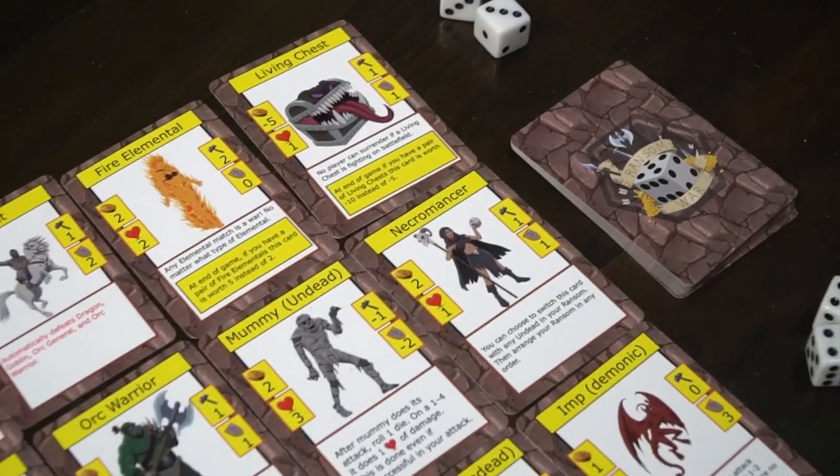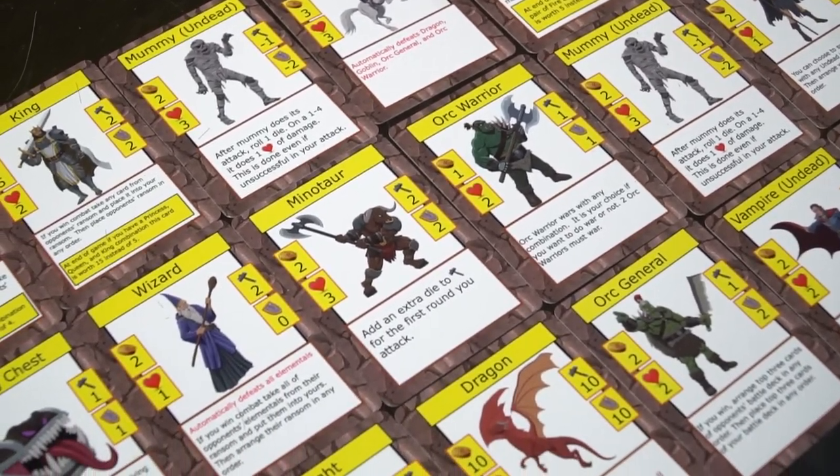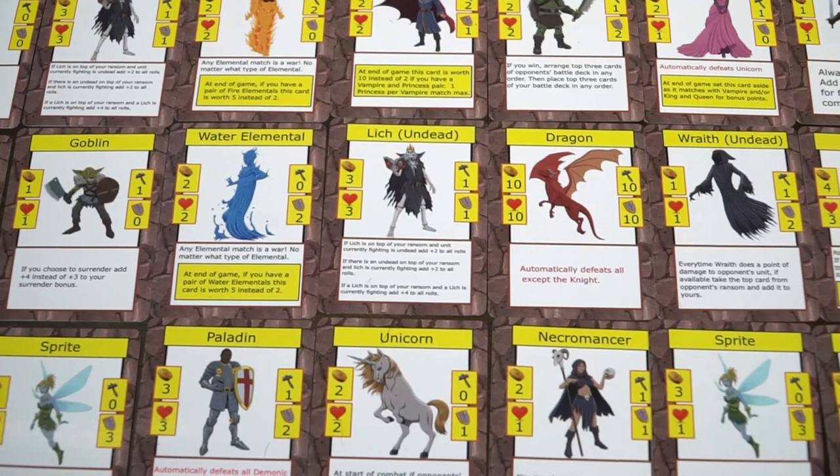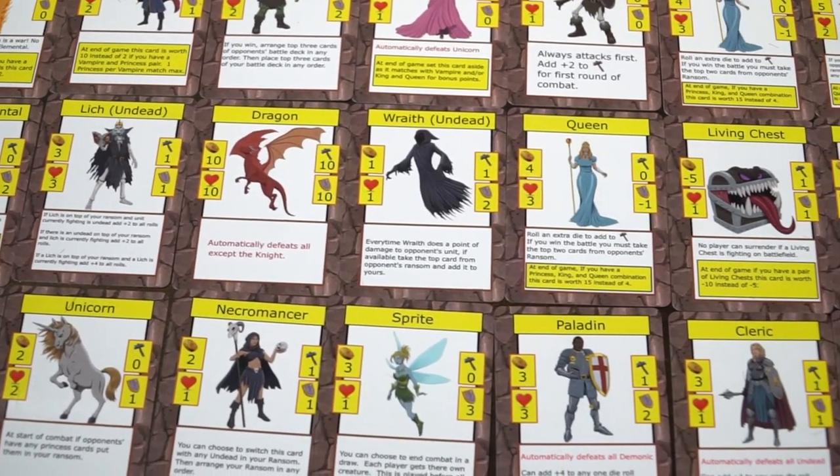Overall, you're getting a deck of cards that plays fairly simply as a game of War. It's going to be a good kids game and a good teen game, especially because it inherently involves math — checking different stats that interact with each other and with other characters. There are characters like the Lich that give valuable benefits: if he's on top of your ransom and the unit currently fighting is undead, you get plus two to your rolls; if an undead is on top of your ransom and the Lich is fighting, plus two; and if a Lich is on top of your ransom while another Lich is fighting, add plus four to all rolls. All the different character values and types I really like — I'd just like to see more of that and less dice rolling.